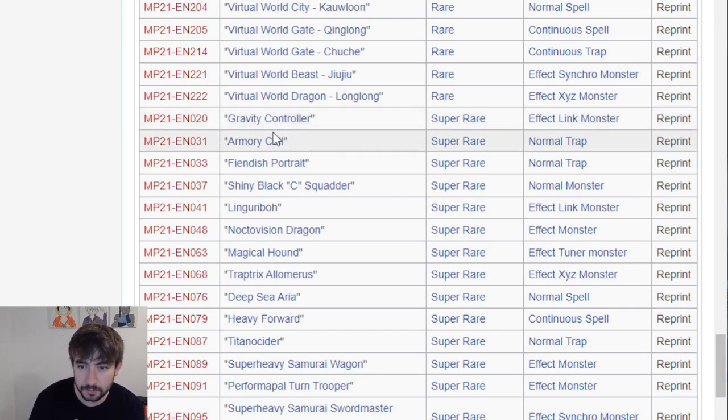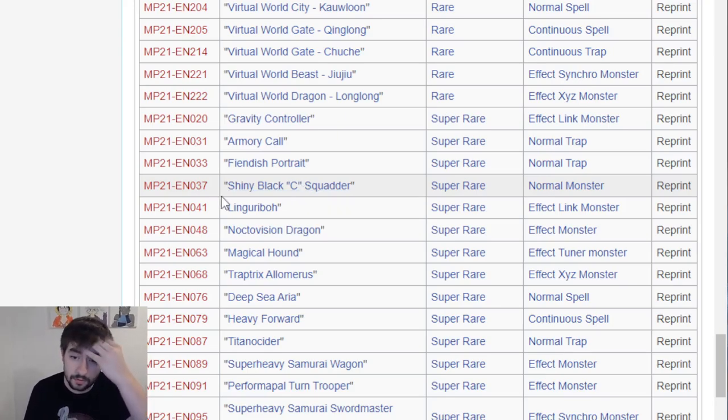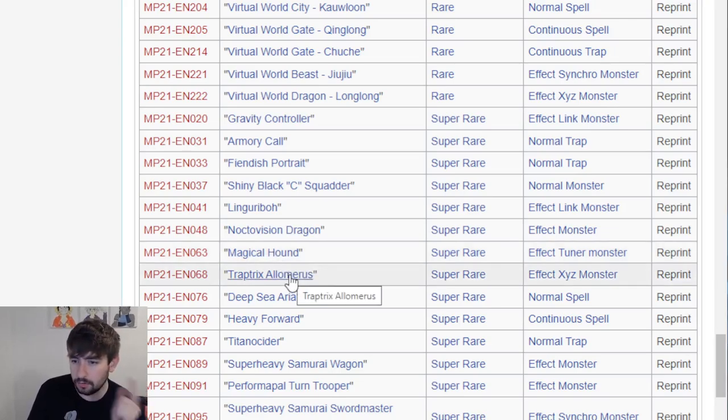Now we move to Super Rares. We have a nice rarity bump with Gravity Controller - I'll definitely be looking at that. Armory Call, Fiendish Portrait, Shiny Black Squatter - this card actually could be playable in B Troopers because you go through Gokipole. Gokipole can summon this out of the deck and pop a monster at the same time, which is actually pretty strong. Lingoribo gets another printing - I think it's a lower rarity this time. Noctivision gets another holo.